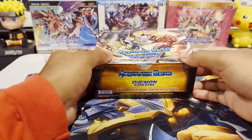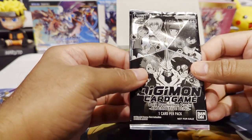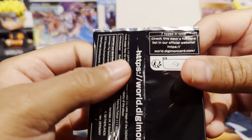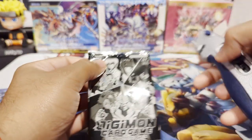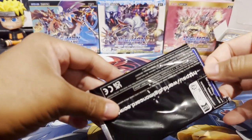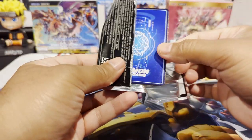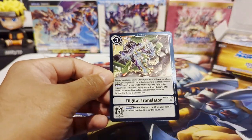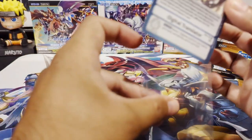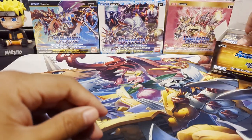I got the box all unwrapped and let's see what we get. We do have a box topper — there's one card per pack in the promotion pack Alternative Being. We can check out the card game's website. There are 24 packs, 12 cards per pack. Let's see what we can get. Hope you guys are doing well, hope you're having a great day or night wherever you are. We got Digital Translator as our box topper — it's an uncommon in the set but it is holo foil.